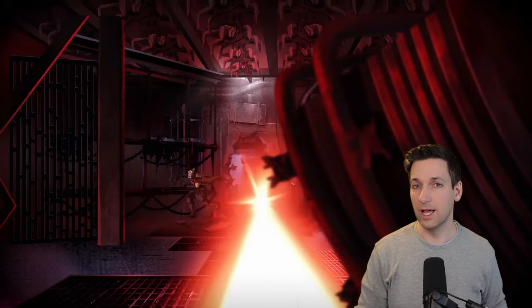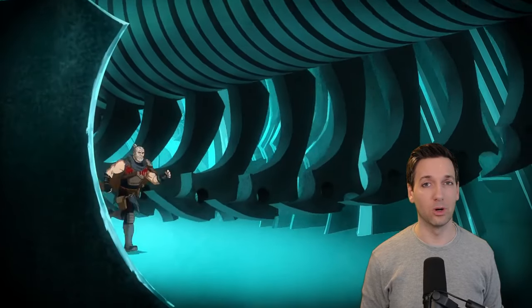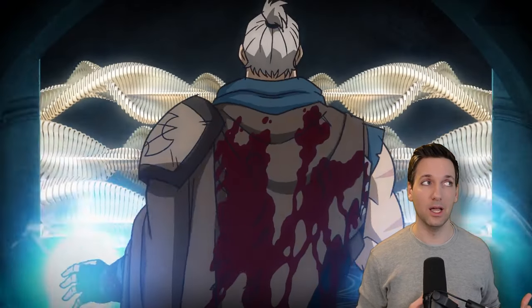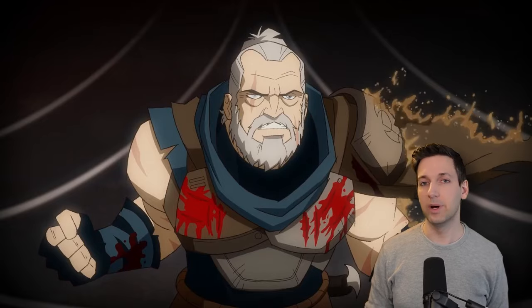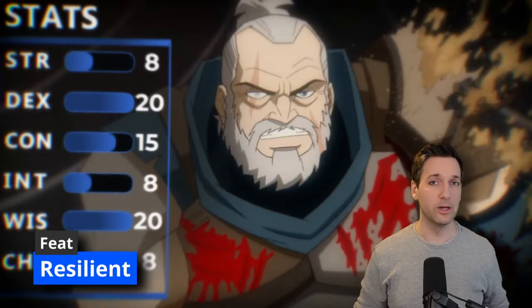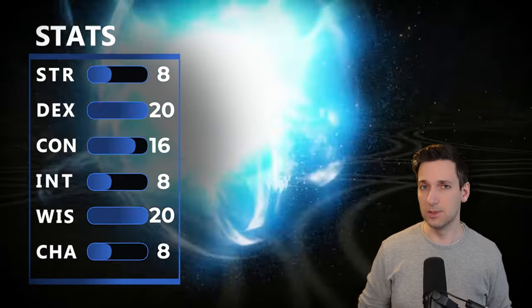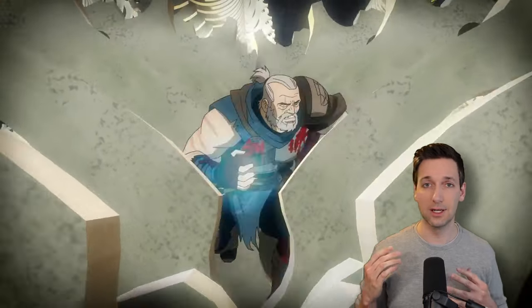For our last level we'll go to twelfth level in Druid and get one more Ability Score Improvement, but we're gonna take a feat. We have an odd number in Constitution and a few spells we want to concentrate on, so we'll take the feat Resilient. This rounds out our Constitution to 16 and gives us proficiency in Constitution saving throws, which is what we need to concentrate on spells. That brings us to 20th level overall.